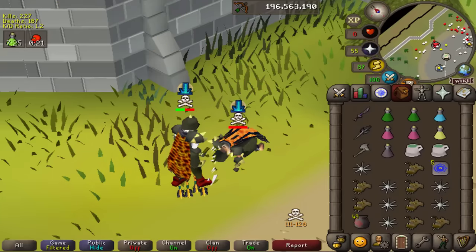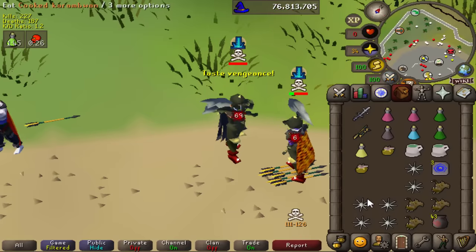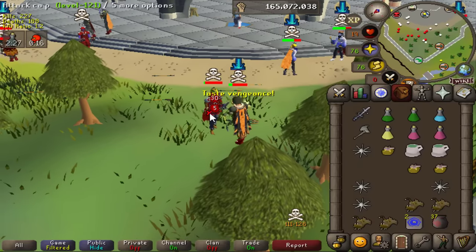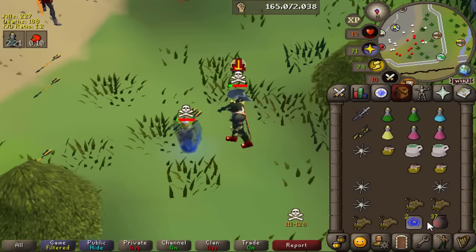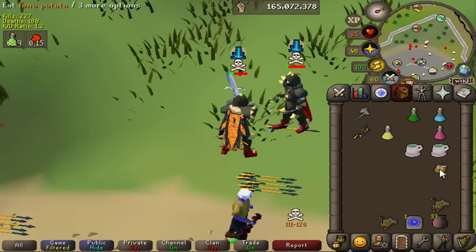If you guys are a fan of pking, check out PVP, check out BH, check out LMS - so many options for you. After a few deaths maybe we'll get this guy. I mean he should be dead already and so should I frankly, but neither of us died there, so at least that's a win for me - didn't lose any money. Let's pull out the AGS now and switch it up from the Void Waker.